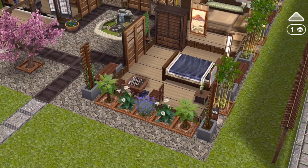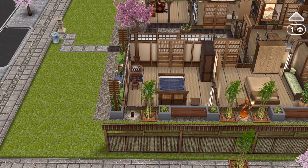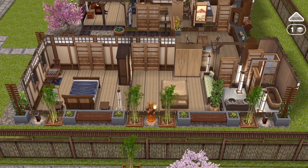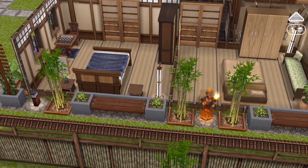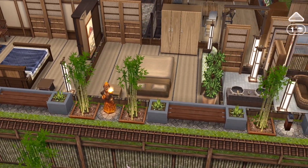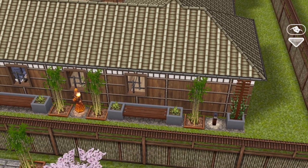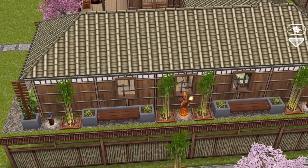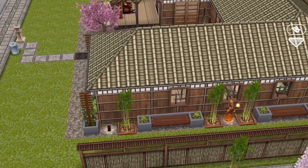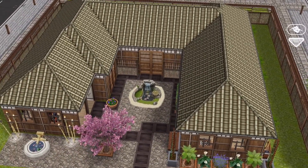Around the outside of the house you have some landscaping with plants, and peaceful contemplative benches to just sit and enjoy nature, next to bamboo trees and outdoor lights. The Japanese theme of furniture, windows, and everything is the most peaceful and picturesque in the game. They did a really good job with the artwork for this theme — we just haven't used it in a while.